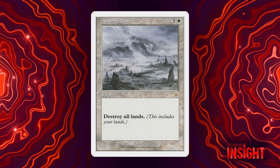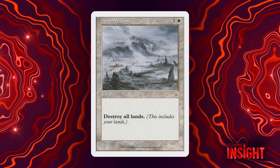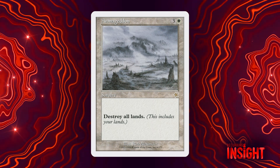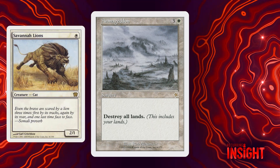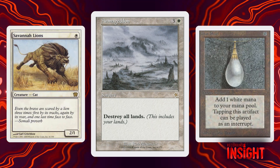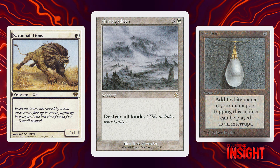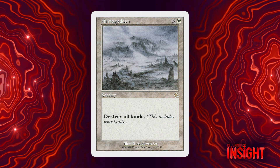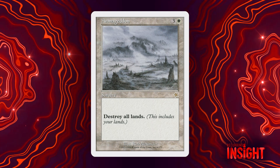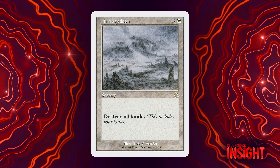I think there is something interesting about presenting people with symmetrical designs, particularly in the first set, and Armageddon did actually succeed on that front. I was around during Revised and built a lot of decks, both around Savannah Lions and mana artifacts, trying to break open that card. But the fact that the card is so powerful and so dispiriting in the spots where it is powerful means that Armageddon is correctly relegated to older formats, and nothing really close to it has been printed in Standard in many, many years. That was Armageddon, and this is Recurring Insight.